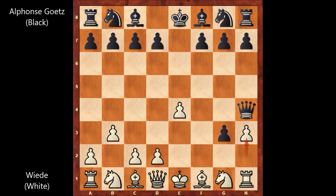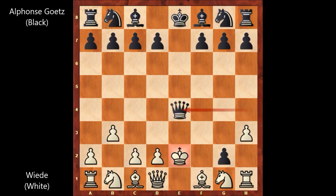Alphonse Goetz played g2 — that's check, and also attacking the rook. So King to e2. The chess champion of France didn't capture the rook, and instead played Queen takes on e4 — check again. King to f2.